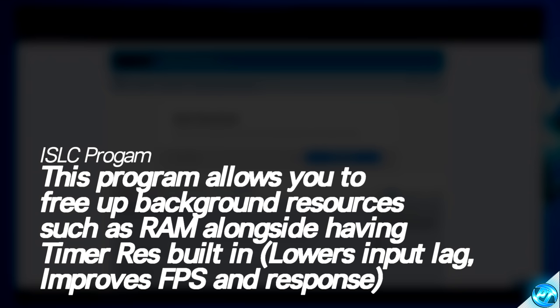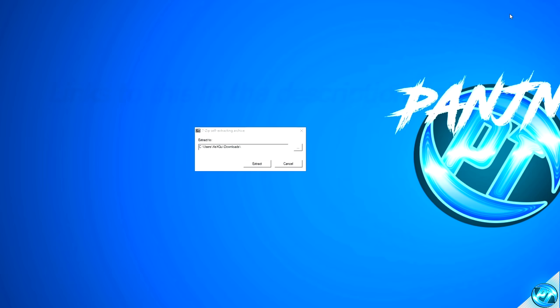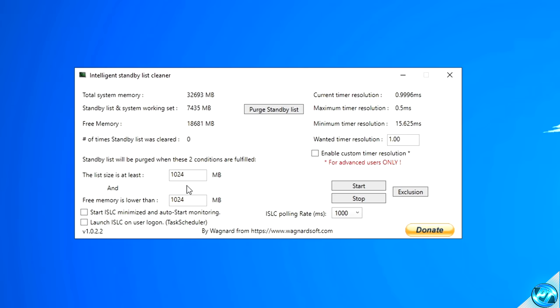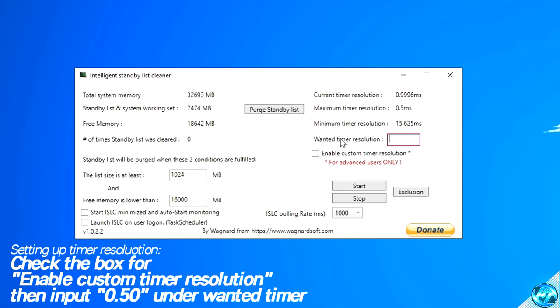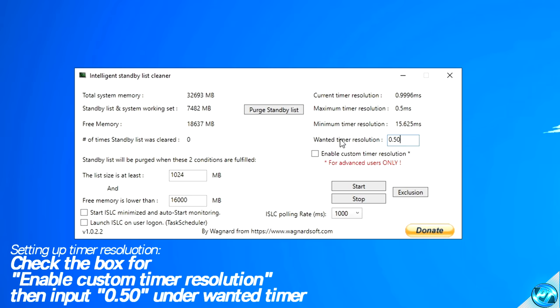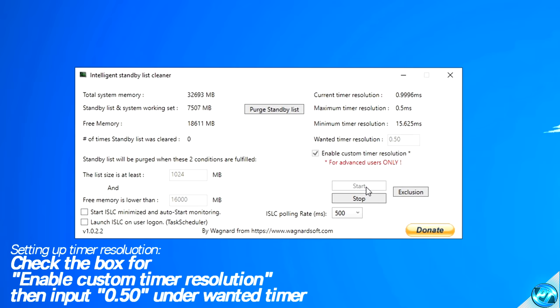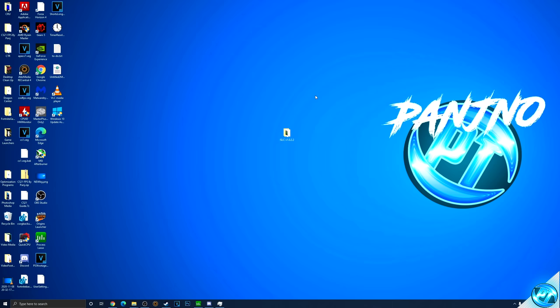If you wish to go ahead with this optimization, navigate into the description down below and find the ISLC link. Scroll down to the official download button. Once the program is downloaded, open it up and extract it to your desktop — you'll then be met with a folder. Double click the folder and start the Intelligent Standby List Cleaner application. For the first box, set this to 1024. The second box needs to be set to half of your system memory — for me that's 32,000, so half is 16,000. Navigate over to Wanted Time Resolution and input the value of 0.50. For ISLC polling rate, set this to 500 for high-end and medium-end PCs, and 1,000 for lower-end. Check the box for custom timer resolution, click Start at the bottom right, then click Purge Standby List. This will automatically clean your standby list while you're playing, so minimize the program and leave it running in the background.